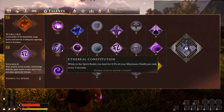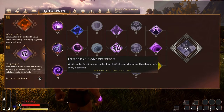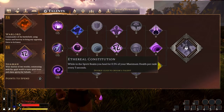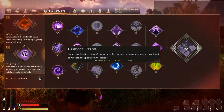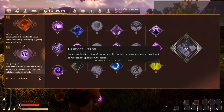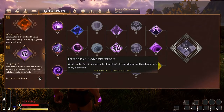Ethereal Constitution — in the spirit realm, you heal for 0.5% of your maximum health per rank every five seconds. Really useful — it just makes you more powerful in the spirit realm. Given the Shaman's ability to walk in and out of the spirit realm almost on a whim, it plays to your strength so much. You're just amplifying your strengths — that's probably what you want to do. Collecting Spirits — restores 1 energy and hydration per rank and gives a burst of movement speed for ten seconds. Certainly useful, but I think it's more of a nicety. I would probably stick with Ethereal Constitution, or this one if you're a dedicated harvester. I think Ethereal Constitution is probably the best bet in this tier.